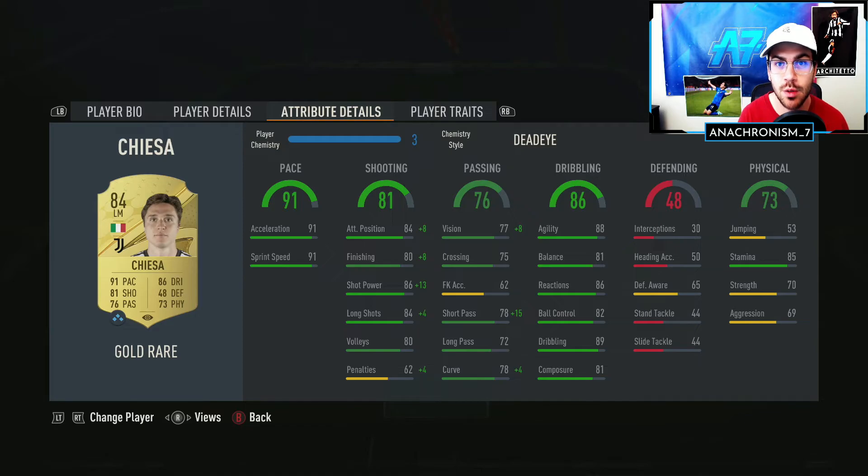This is still one of my first player reviews for FIFA 23, but comparing him to Rafinha on the right side - if you've tried the Rafinha card - I will say that Chiesa does feel better overall, even though he's on the left side. Very solid card, I definitely recommend picking him up. If you enjoyed this review, hit the thumbs up, subscribe if you're new, and I'll catch you guys in the next one - peace out!